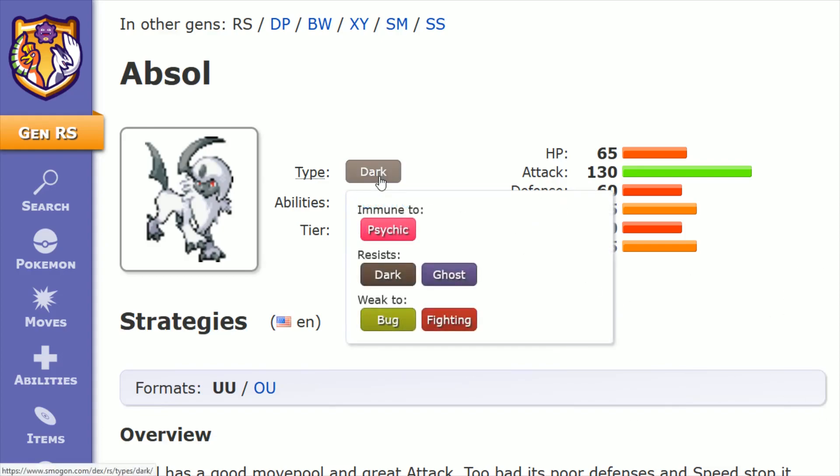Absol's type is Dark, which leaves it immune to Psychic, resisting Dark and Ghost, and then it's weak to Bug and Fighting.